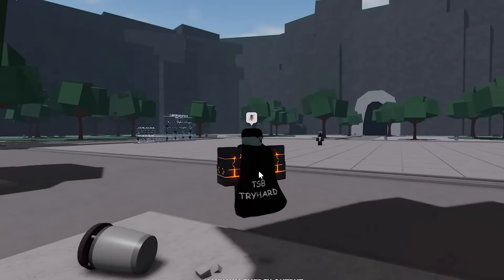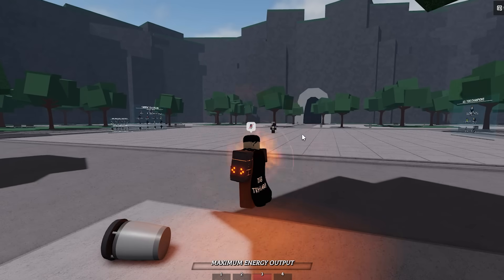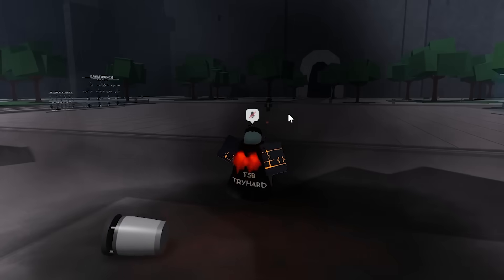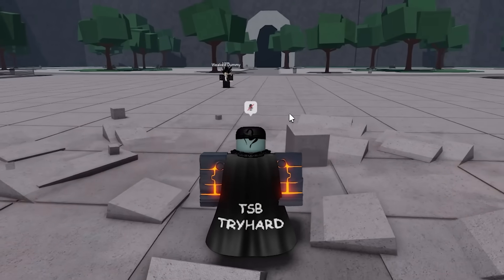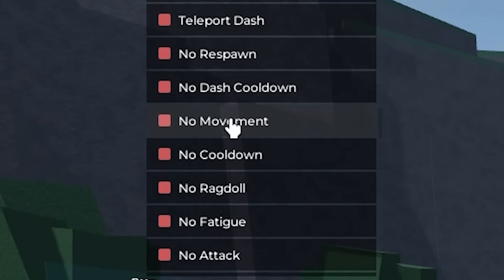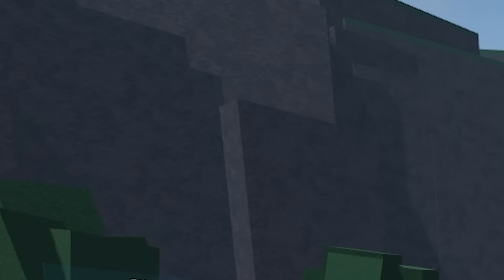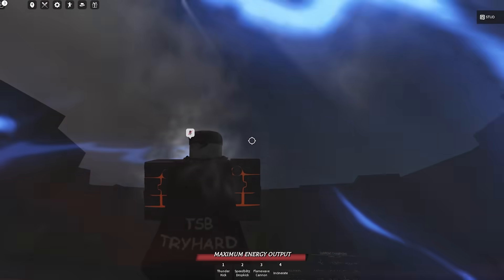You can see the jet coming out of my legs. When I'm in this mode I can't move or do anything unless I reset my character. But if I go up to the ultimate mode and activate my awakening, watch this - I can use Speed Blitz Dropkick to literally fly in the air and then use moves from up there.